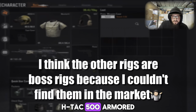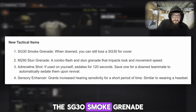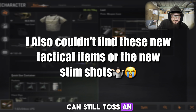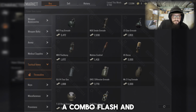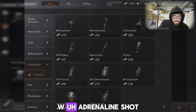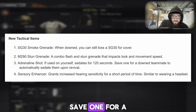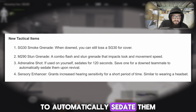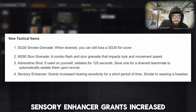New equipment: PMR Armored Rig, AL Regulation Armored Rig, Century 308 Assault Armored Rig, HTAC 500 Armored Rig. New tactical items: the SG30 smoke grenade — when downed you can still toss an SG30 for cover, that's a W. The M290 stun grenade is a combo flash and stun grenade that impacts look and movement speed, also a W.